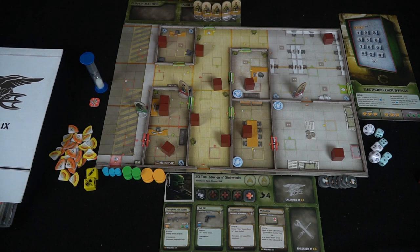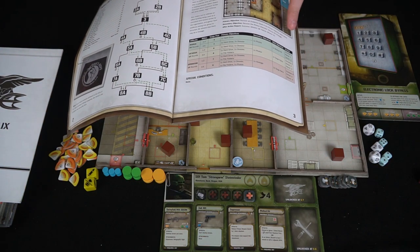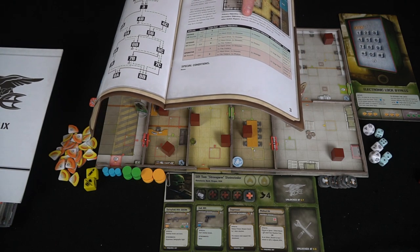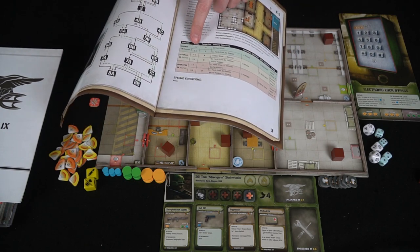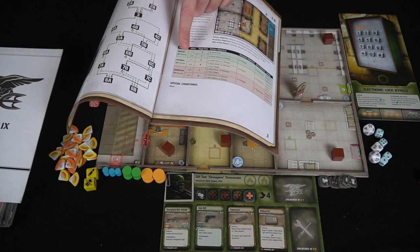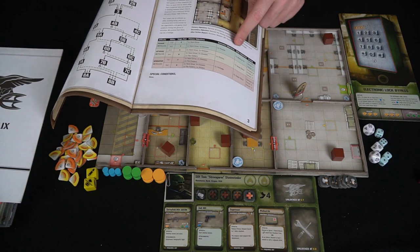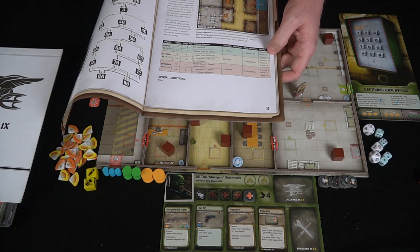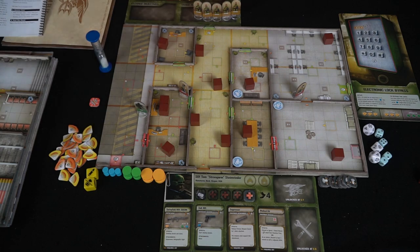The rulebook tells you everything you need to know. For the first mission — 'One Prism Lens' — it gives you a story, your primary objective which is to recover all evidence, and a secondary objective to recover the photos. After the mission it tells you where to go next, the difficulty level, number of players, objectives, secondary objectives, and your scoring for partial success and complete failure.